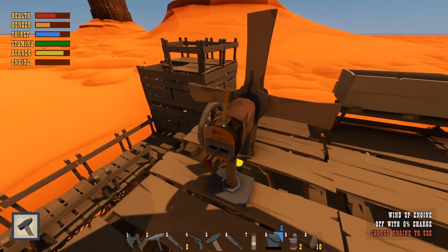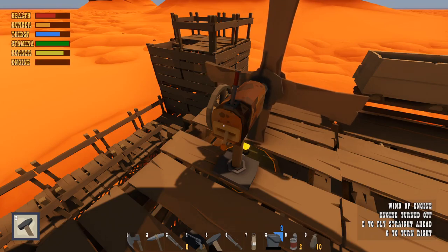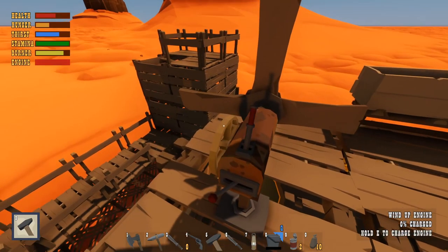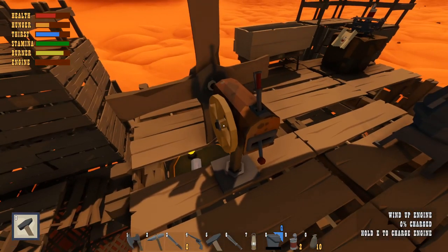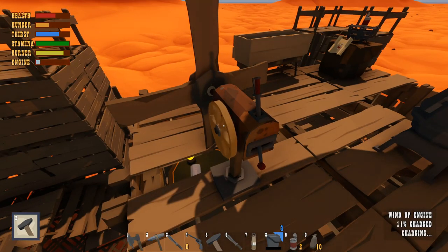What do we need for this wind-up engine? F to turn left — okay, cool. How do I charge it? By winding it, you dummy. You're just gonna wind her up. Oh god, is this using — this is another bar on my side. I'm gonna have to manage. So now we have a burner bar as well as an engine bar. At least I don't need resources for this, just a little bit of elbow grease.